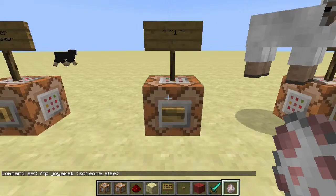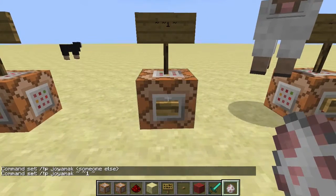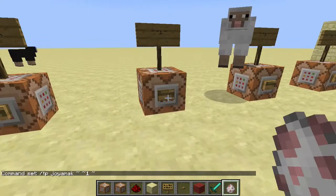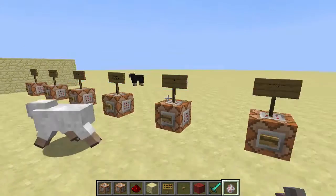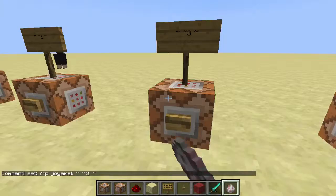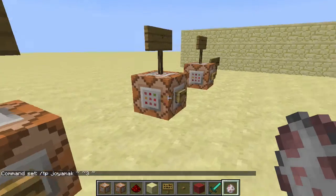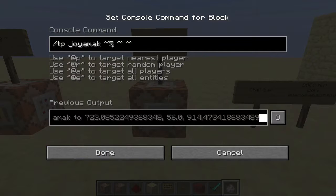Next, you can use relative coordinates. Here I'm going to teleport myself one block higher than where I am. It doesn't matter where I am — I'm going to get teleported one block higher on the Y coordinate. If I change it to three, then I go three blocks high, and it works from wherever I am.